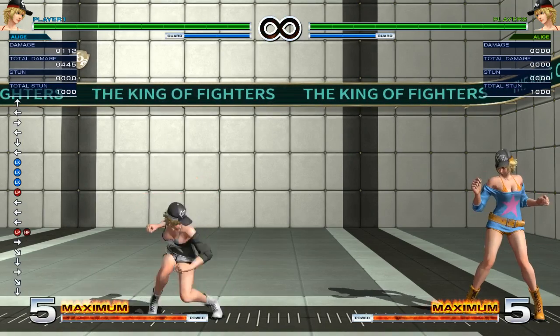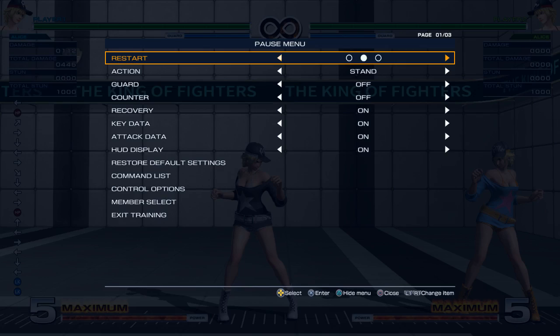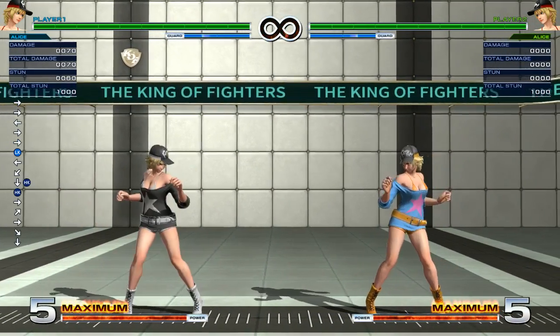I wanted to add a little addendum to my Alice tutorial. There are two things I was messing around with with Alice that I just realized. Previously I said that her diving tackle was kind of clear uses without utility, but there is one use to it.